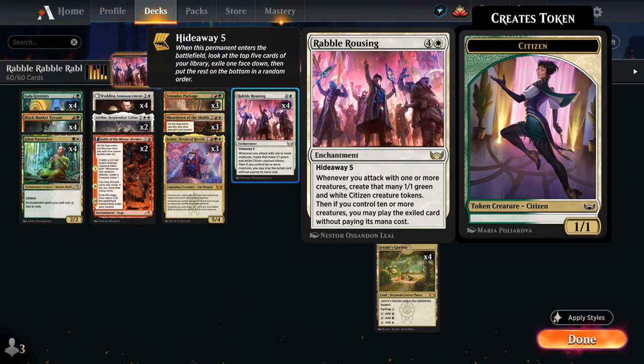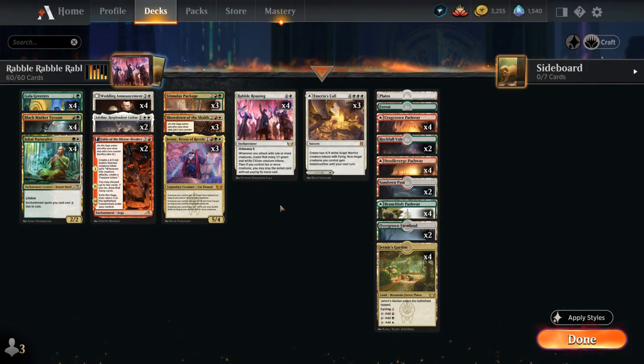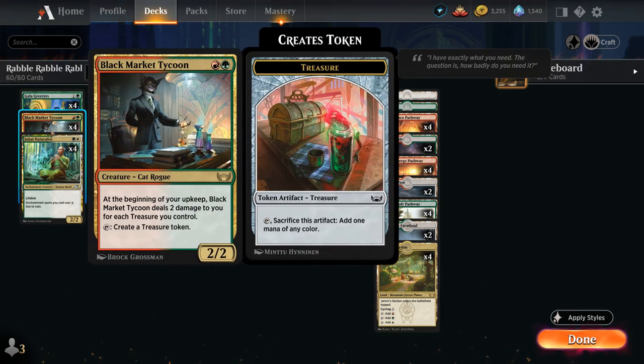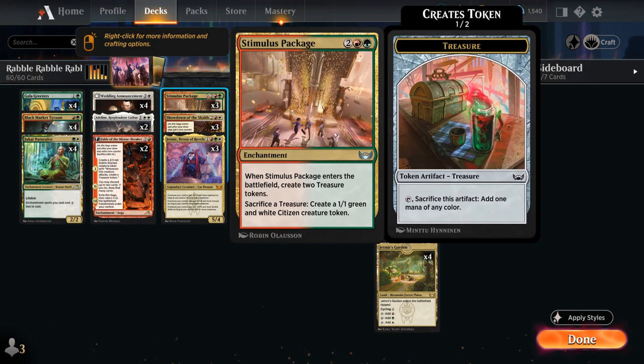It's a great combo with Rebel Rousing. We do have quite a few enchantments, so that's why we're playing 4 copies of Jukai Naturalist, giving our enchantments a 1 mana discount on a 2/2 lifelinker. We're also playing 4 copies of Black Market Tycoon, which can tap to create a treasure token to help us ramp. It does come with a drawback — at the beginning of our upkeep, the Tycoon deals 2 damage to us for each treasure we control, so we want to make sure to be spending those treasure tokens.